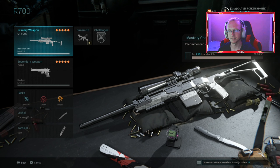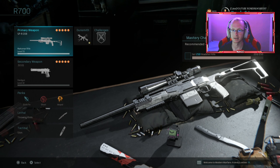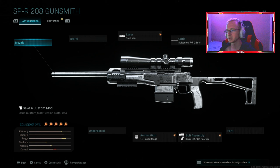Basically I'm just going to give a comparison between the two — which one's kind of better, or what's the difference between the two — and give you guys a good best class setup as well, just so you guys can try it out and see what you think. So we're going to start with the SPR 208, the R700. This is actually my class setup — probably the fastest but not too fast. It's going to be the TAC laser, the Solo Zero SPR 28mm, the XRX SP Lite 208 Blitz, the Sloan KR 600 Feather, and 10 round mags.